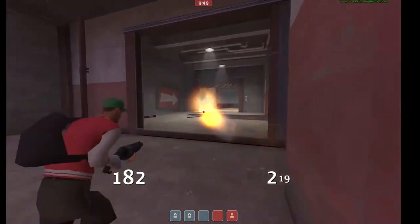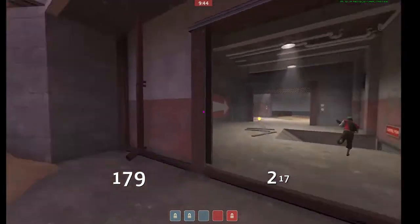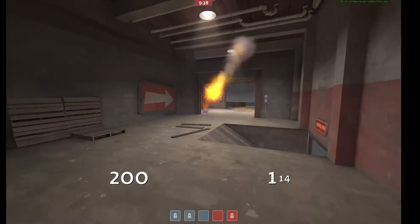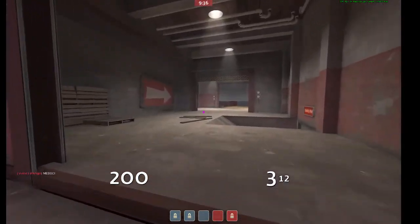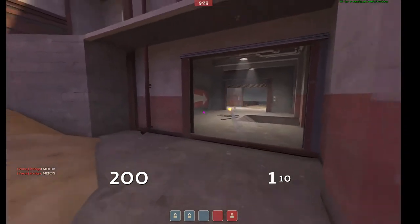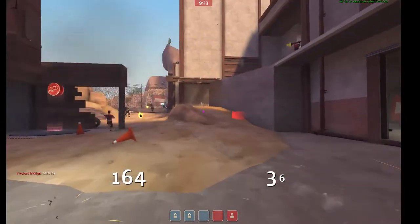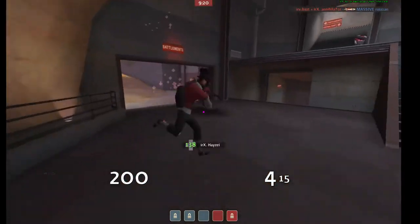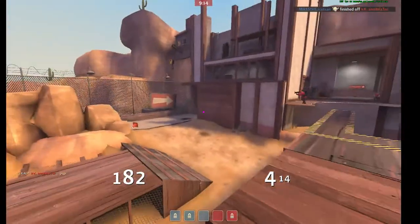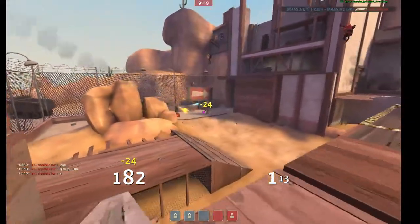Right now I think you should be taking going up top, just because there's a health pack up there. I don't think it's unreasonable for you to be up there anyway if they're pushing. I don't think your team should be holding that this way anyway. That soldier definitely had a lot of time to force them if he wanted to.